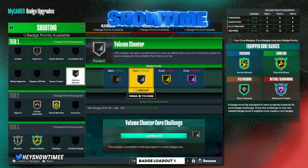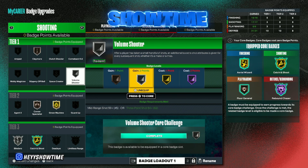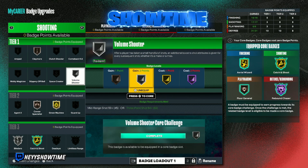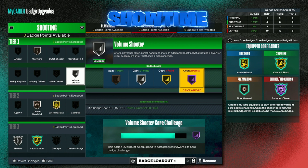Volume Shooter is a badge I want to highlight — it's arguably one of the best ones, and I corded it really fast. The problem for me as a stage center is that I'm not taking very many shots. On average I probably take around two to three shots every stage game, so this is more of a badge for Pro-Am 5v5 or if you're regularly taking a handful of shots. Volume Shooter is really really good — I'm almost at Hall of Fame on it.